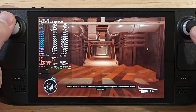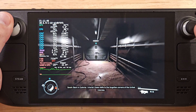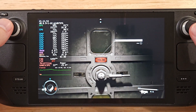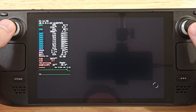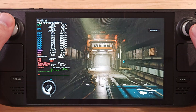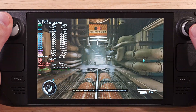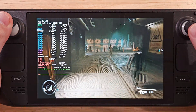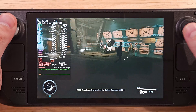Alright, here's Cydonia on Mars. This area runs pretty well. I was seeing about 30 all the way through, dropping to 28 here and there, but mostly you're going to get a pretty locked 30.